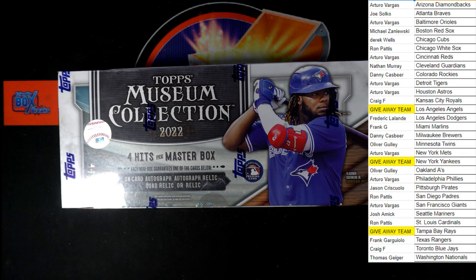All right, here we go. Finally, it is time for 2022 Topps Museum Collection Hobby Box 463. This is a pick your team break. All we got to do right now is we're going to random our owner names seven times to determine who's getting our giveaway teams in here.